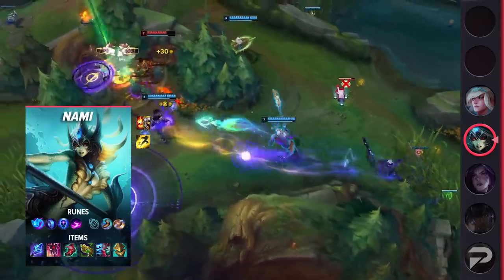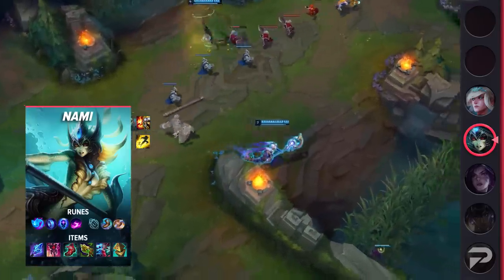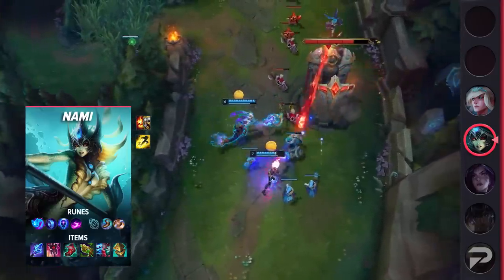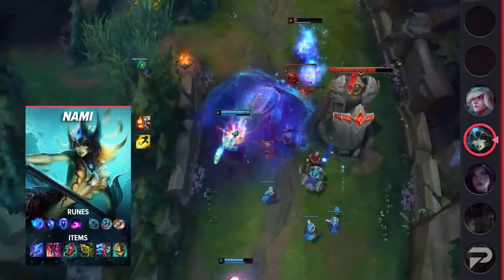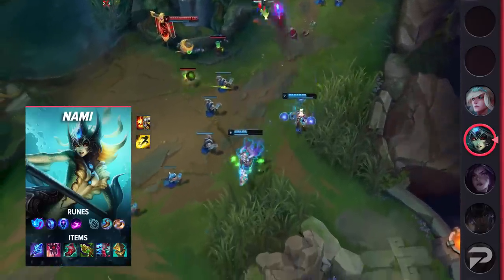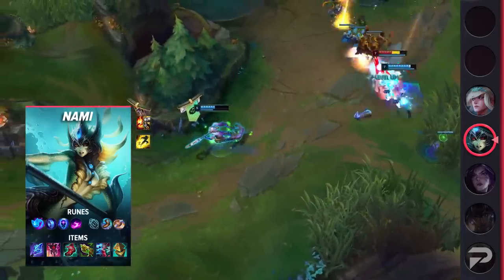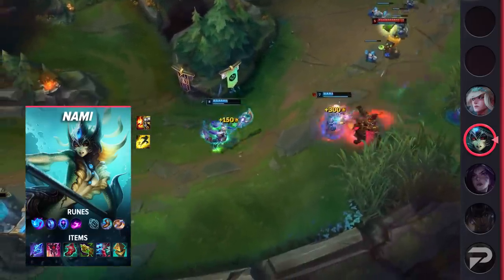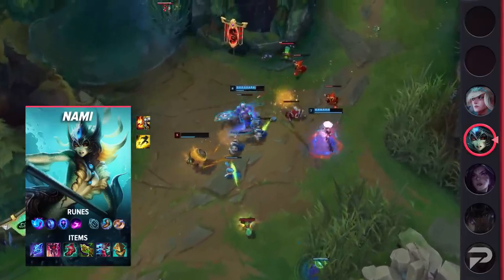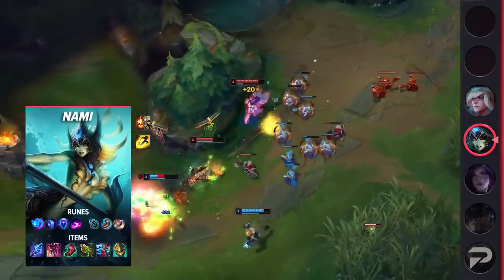Diving into Nami's build, you'll want to take Flash and either Exhaust or Ignite as your summoner spells. For your runes, you'll be taking Summon Aerie, Mana Flow Band, Transcendence, Scorch, Magical Footwear, and Biscuit Delivery. This will help you take trades in lane while also keeping you and your AD carry healthy. As for your items, you'll be building Imperial Mandate, Lucidity Boots, Chemtech Putrifier, and Watchful Wardstone. Be sure to grab your Spellthief's Edge at the beginning of the game as well. Before Watchful Wardstone, Nami has quite a few item options — she can grab Staff of Flowing Water for additional team CDR, Ardent Censer to buff attack-based champions, or Redemption for long and crazy teamfights.